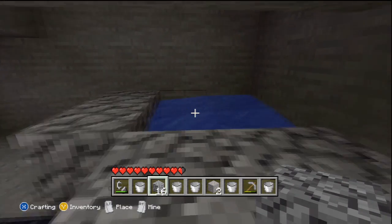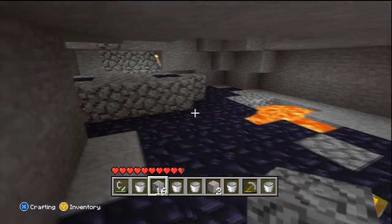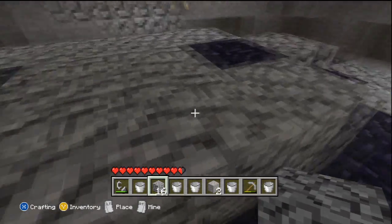What we've done is we've made an infinite water supply by putting water in each corner. Really you only need one bucket — I've got loads of buckets but you do only really need one.